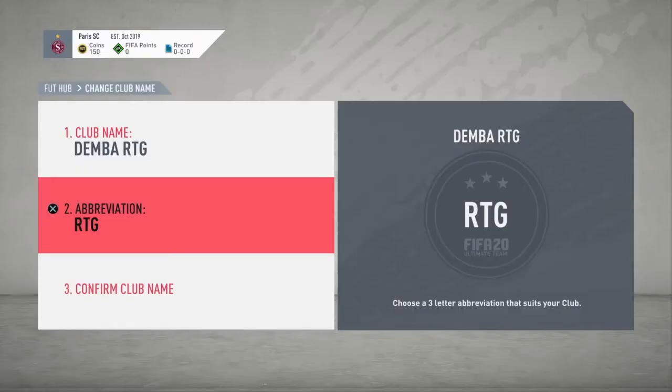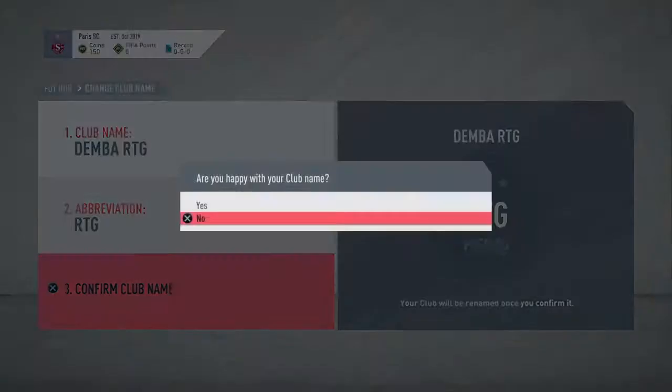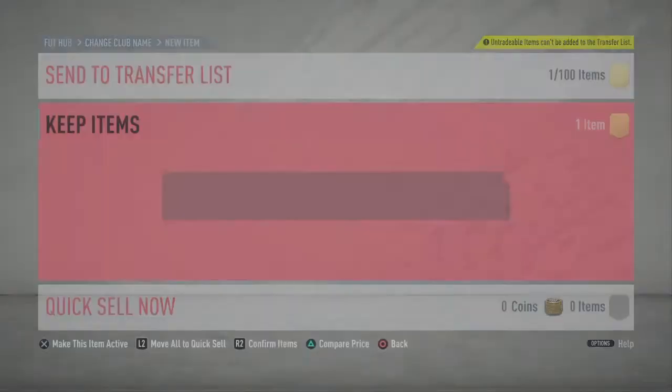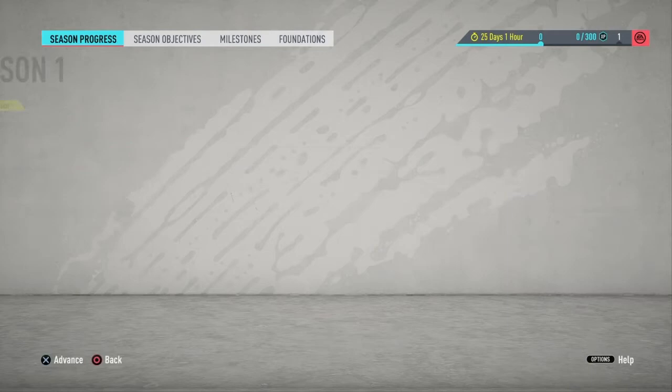There we go — I get the FC WC stadium, so I'll apply that in a bit. I need to have another objective, 300 XP, to get those players.